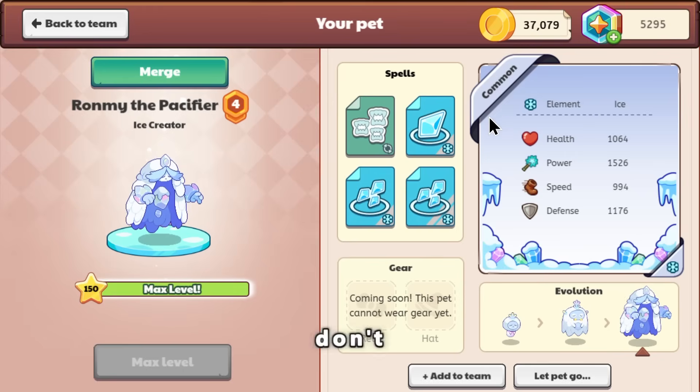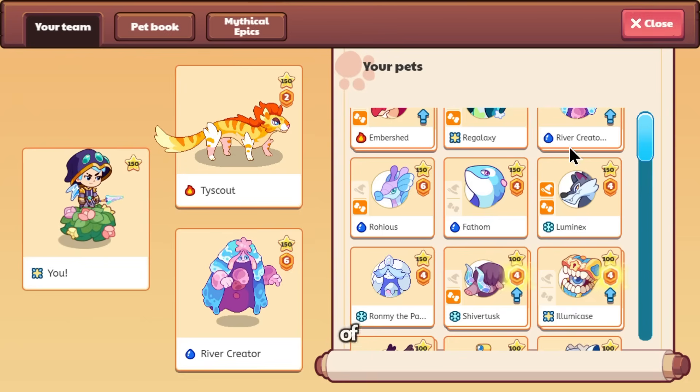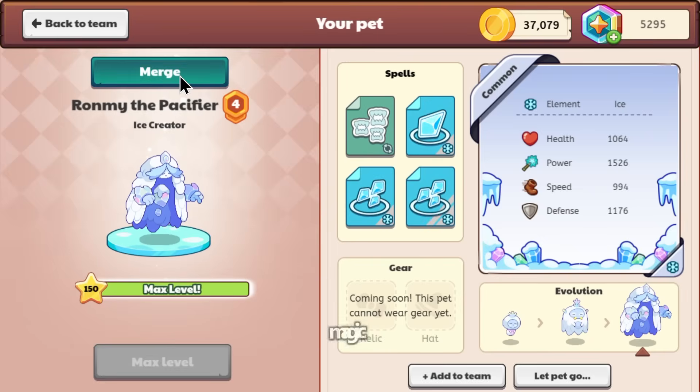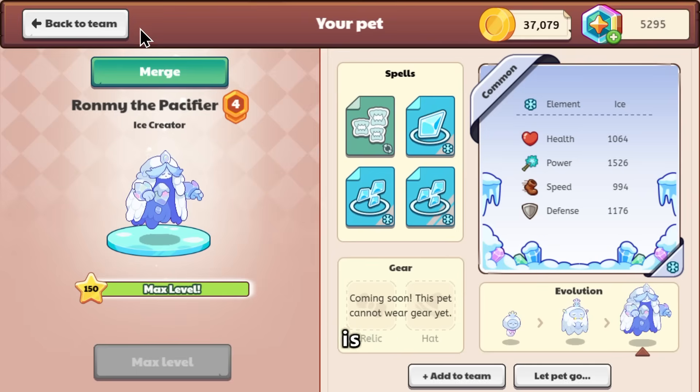Why this exists, I don't know — it's just giving you the option instead of going to rescue them yourself if you really want it. I guess it is convenient, because it does cost a lot of resources including gold and Magicoins to evolve pets. Catching pets costs Magicoins too, so it is sort of convenient, although it is very pricey.